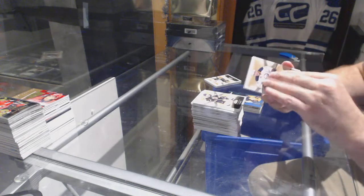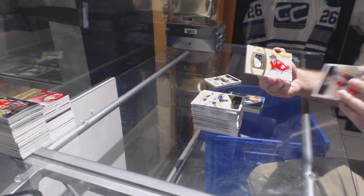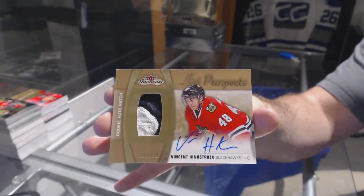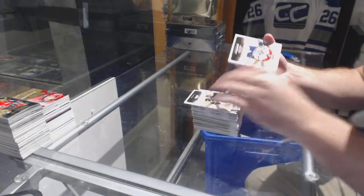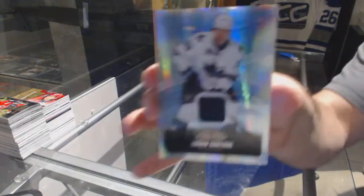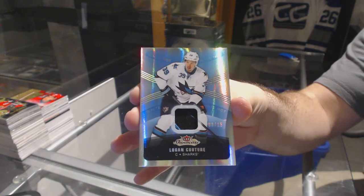Patch number one. We've got a $4.99 Ricky Patch out of three colors for the Hawks — Vincent Ginostroza. And for the San Jose Sharks, number 215, Logan Couture.